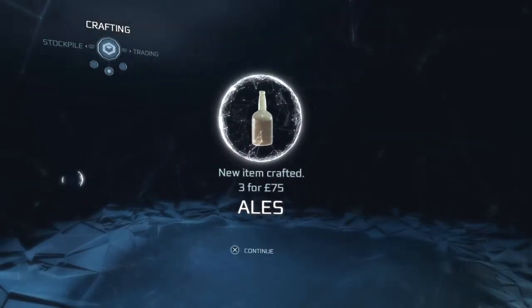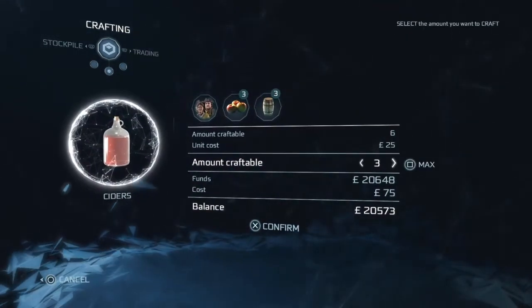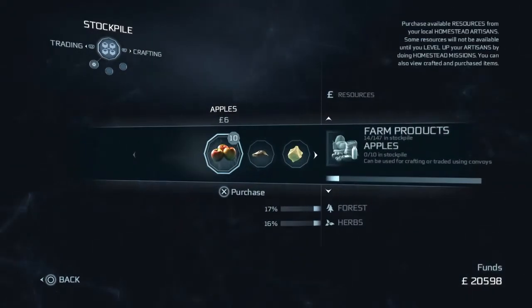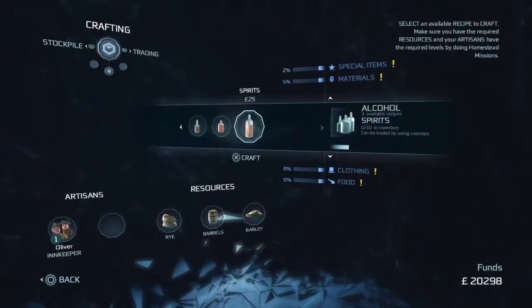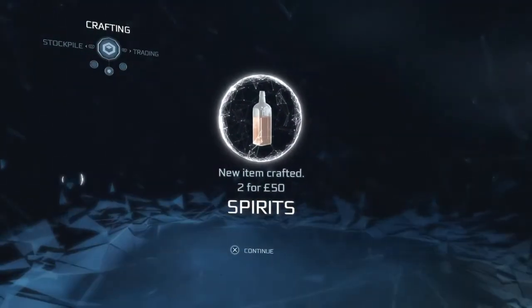Now we've got three ales we want. We want cider, and we can do those for two of them. We need two lots of spirits, but we haven't got any rye. So go along to rye and buy that. Then go back into your crafting and you can craft the rye and spirits. And that's two of those.